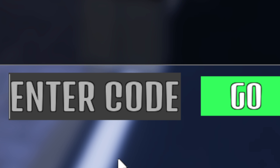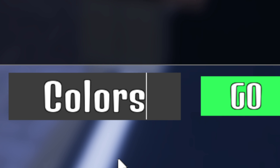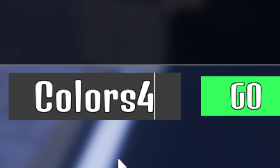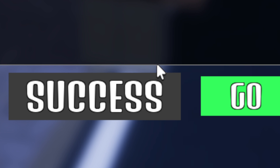The next code is UpToColors or ForYou. This one's a success — it will give you two eye color rerolls and two hair color rerolls.